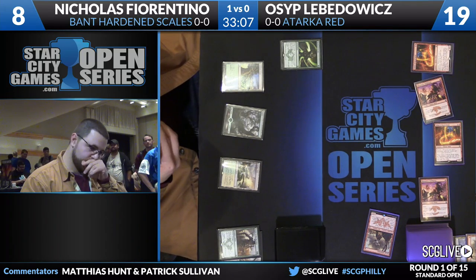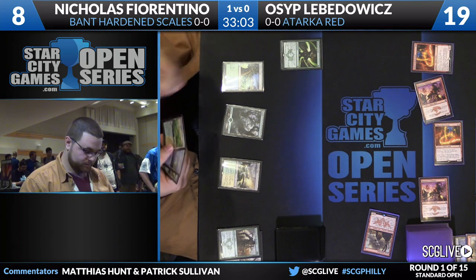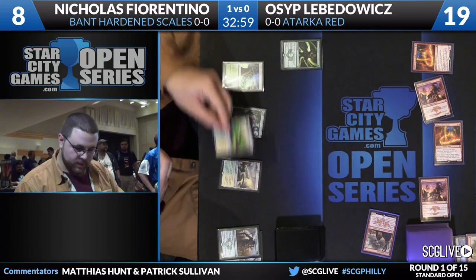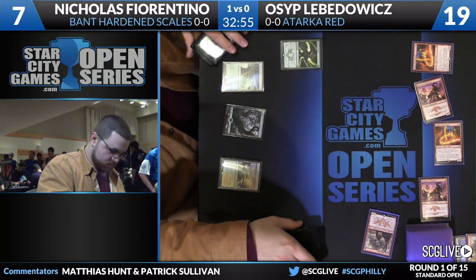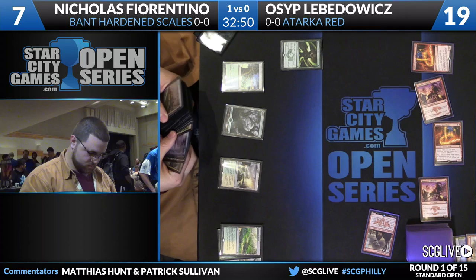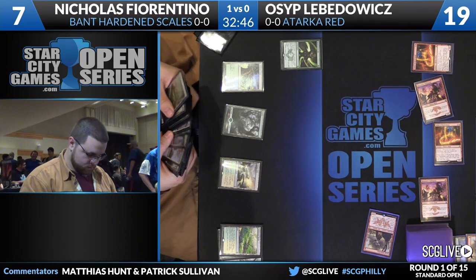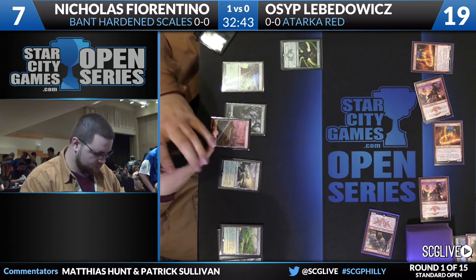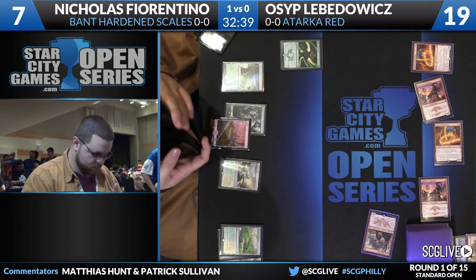His draw had Surge of Righteousness, Avatar of the Resolute, and two copies of Hardened Scales. It's a card that can do a lot of work, but it doesn't seem like he's had time. It's also just not that much help in games where Osip is going wide. In games where Osip has one threat, Hardened Scales can ensure Fiorentino's threat is the bigger one — but in spots like this where Osip has four creatures to nothing, even if Fiorentino had something that triggered Hardened Scales, it's not worth a whole lot.